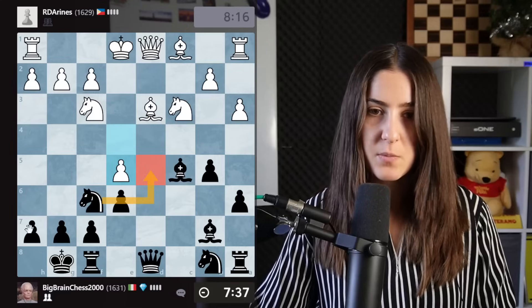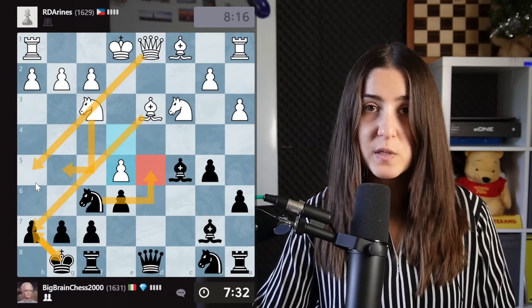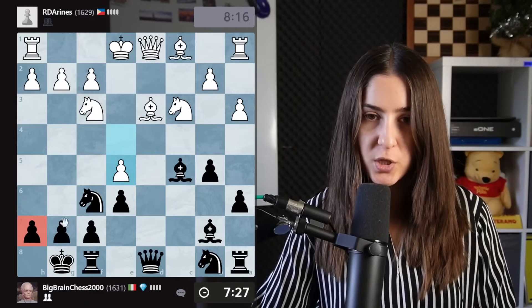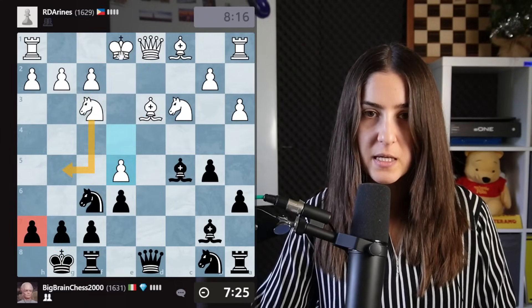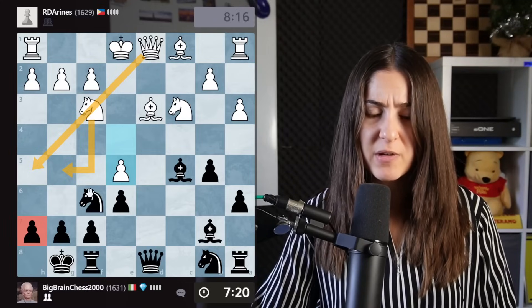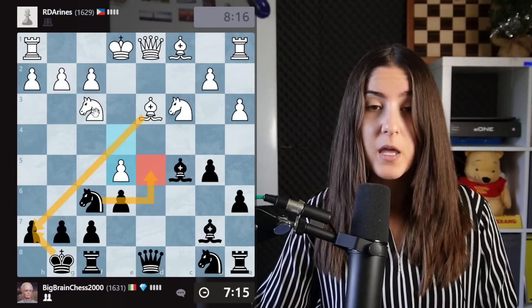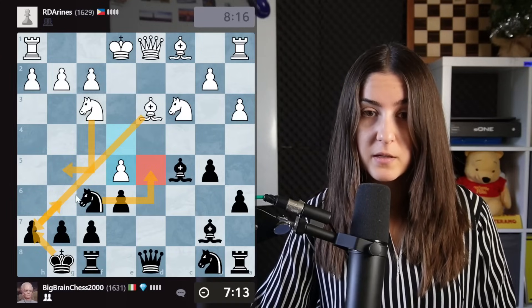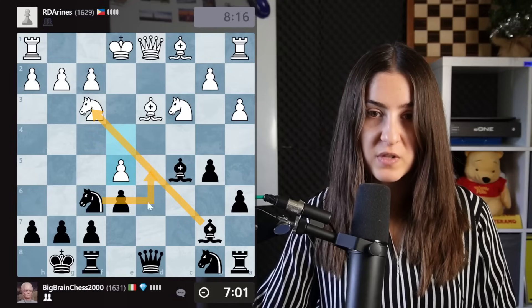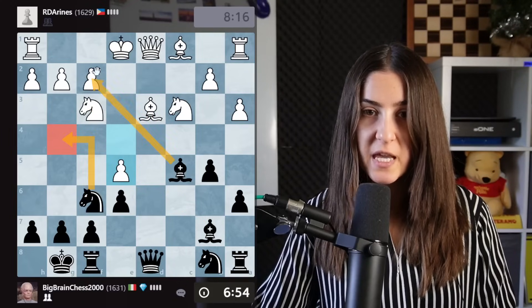Let's say we play knight there, bishop takes, king takes, knight there, king goes there and then the queen slides here. This is called the Greek Gift — you are sacrificing a bishop to give a check with the knight and then bring the queen to try to give mate. The common way to try to survive is: after knight there, bishop takes, we take, the knight goes here and then the king goes there. Also one idea could be to take there and then move the knight away — knight g4, with the idea of taking there.